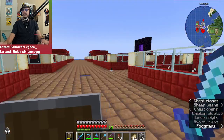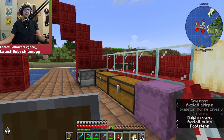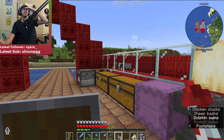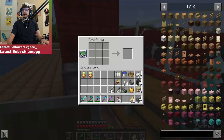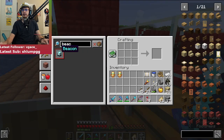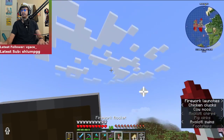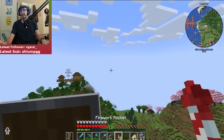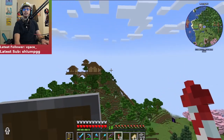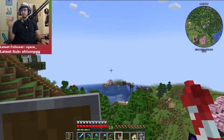Let's go get our beacon. I didn't make it yet, but I have the nether star. How do you make a beacon? Is it glass and obsidian? I think that's what it is. Let me check. Beacon — yeah, yeah, I was right. Glass and obsidian. Do I have three obsidian? I'm not sure I do. Let's go check my house.